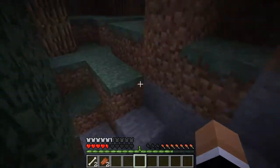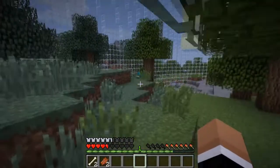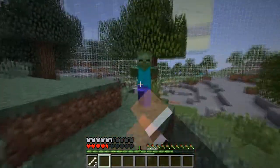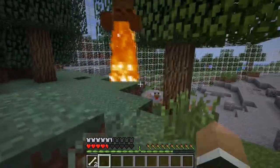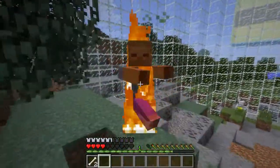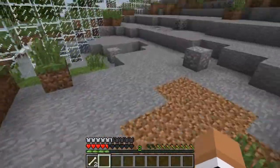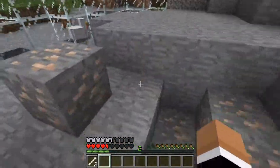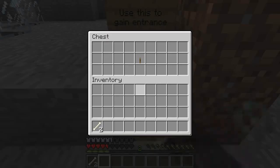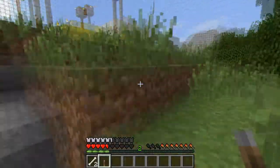I wonder if there's anything down here since the soil has been moved. No, nothing down there. It's finally getting day outside — that will give me a slightly higher chance of surviving. I still wonder where the chest is. Seems strange that they wouldn't have put it out — ah, there we go! 'Use this to gain entrance.' Sweet, we now have our first lever. Let's go open the facility door.